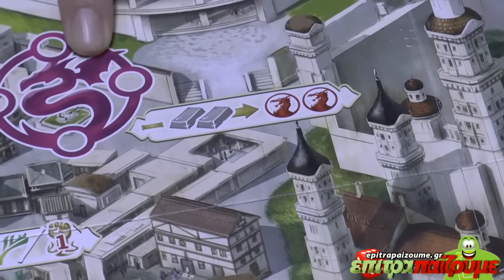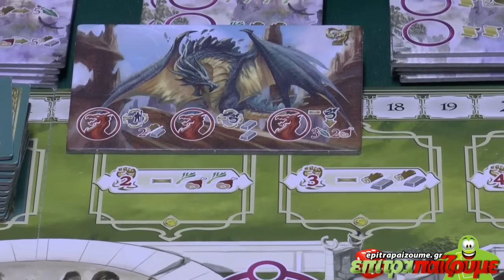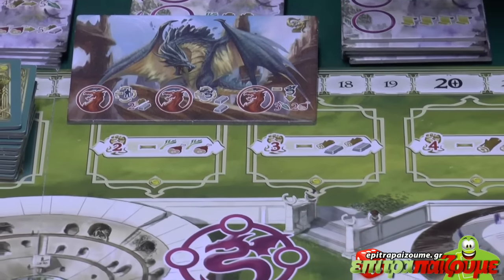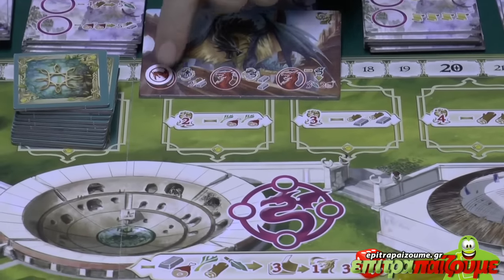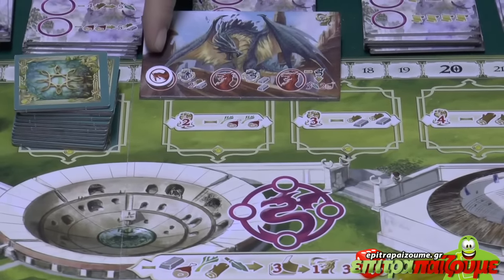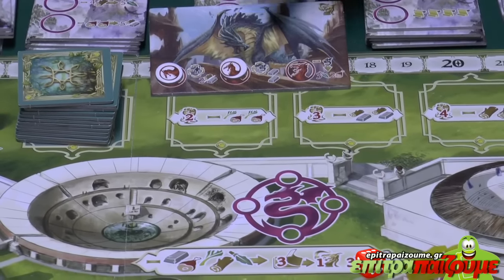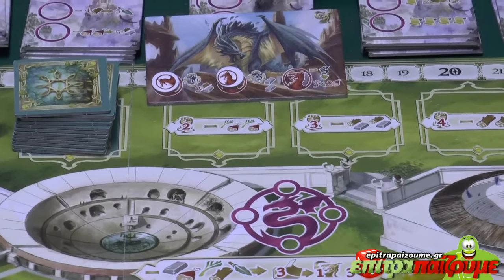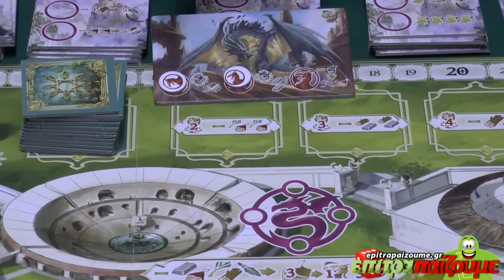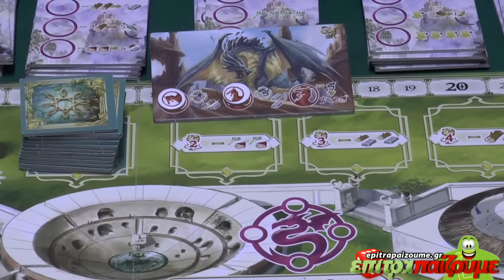When regaining ability tokens, I must fill them from left to right — always filling the far left gap first. I cannot place them out of order. I can use all dragon abilities in one turn if I want; there's no restriction to one ability per turn.